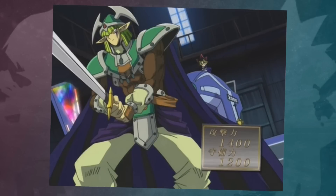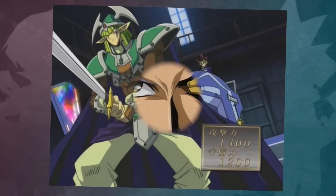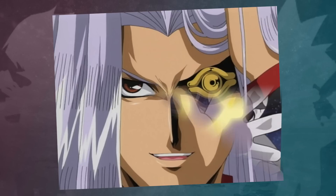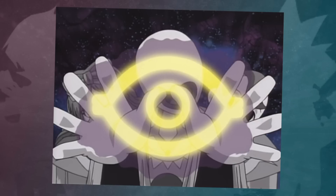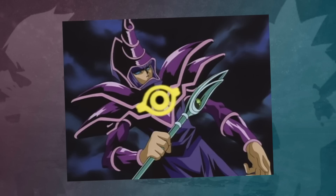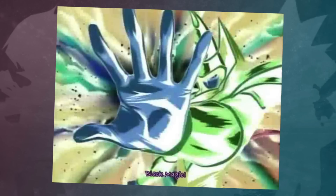Celtic Guardian's first appearance in the anime was in Episode 2, when Yugi used this in his duel against Maximilian Pegasus. He summons this card against the Illusionist Faceless Mage, but Pegasus uses the second effect of Eye of Illusion to redirect the attack to Yugi's Dark Magician, who Pegasus took control of via Eye of Illusion. Dark Magician then destroys the Celtic Guardian.